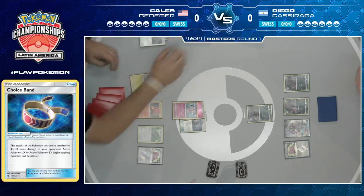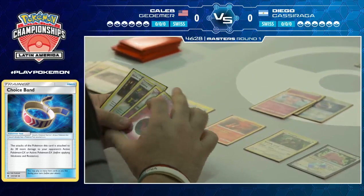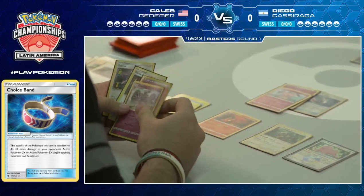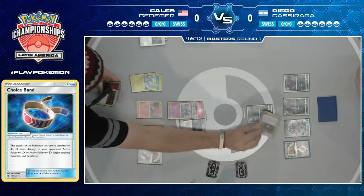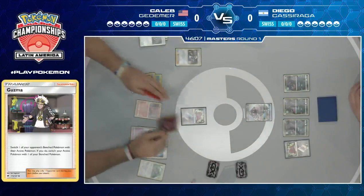Caleb is playing a control variant of Zoroark. One thing that Ditto enables is playing different Stage 1 deck cards you'd otherwise need to dedicate more slots to. Importantly, Caleb is actually playing an Alolan Muk with no Alolan Grimer — he can just evolve Ditto into it. That means if Caleb can deal with Diego's Zebstrika, he can actually shut off Oranguru and shut off all of Diego's draw power.